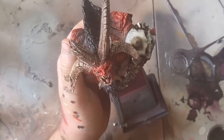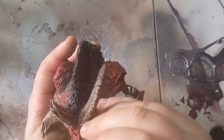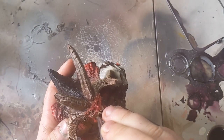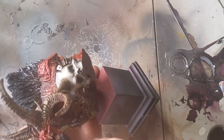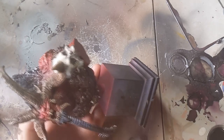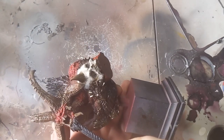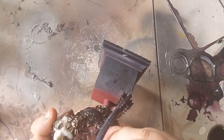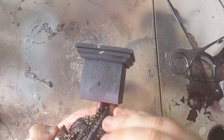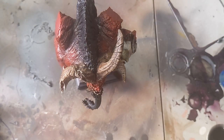Now we're really getting near to the end. I start to do a pin wash of Agrax Earthshade on all the crevices around the face, just getting that difference between the shadows and the recesses versus the highlights painted previously. For the beard, I wanted to make the braids look a little different from the actual black hair, so I used the Fang and Fenrisian Grey as a two-step highlight, simply catching the edge going down each side of it.